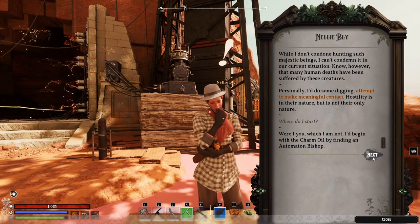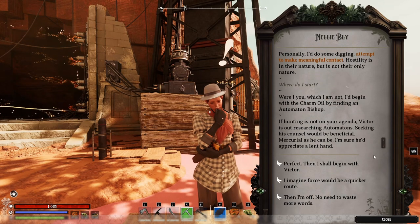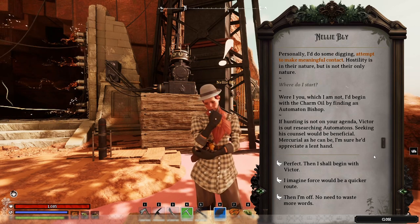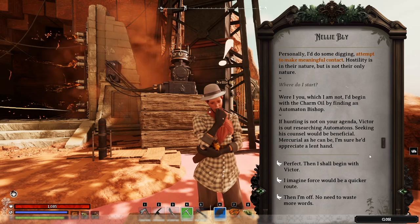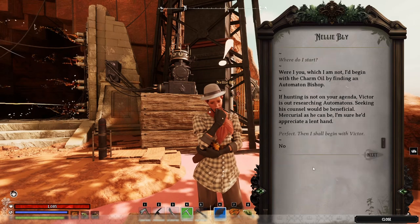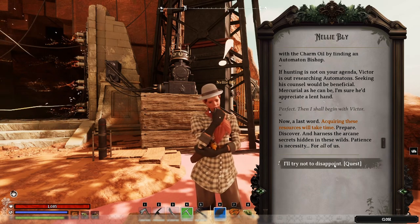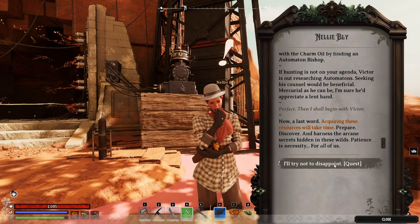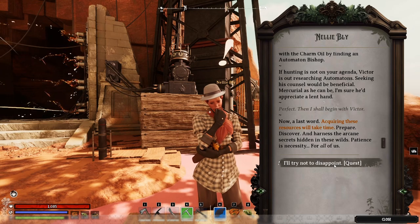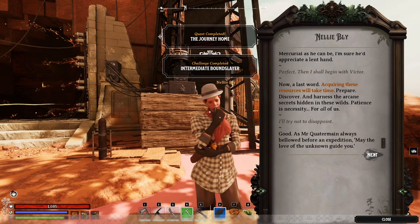"Where do I start?" "I'd begin with the charm oil by finding an automaton bishop. If hunting is not on your agenda, Victor is out researching automatons — seeking his counsel would be beneficial. Mercurial as he can be, I'm sure he'd appreciate a lent hand." "Perfect, then I shall begin with Victor." "Now, a last word: acquiring these resources takes time — prepare, discover, and harness their arcane secrets hidden in these wilds. Patience is a necessity for all of us." "I'll try not to disappoint." "As Mr. Quartermain always bellowed before an expedition, may the love of the unknown kaiji."